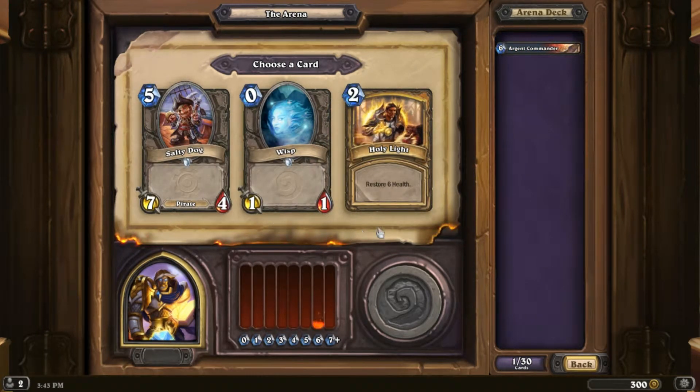Salty Dog, Wisp, Holy Light. These two cards are crap — Salty Dog it is.